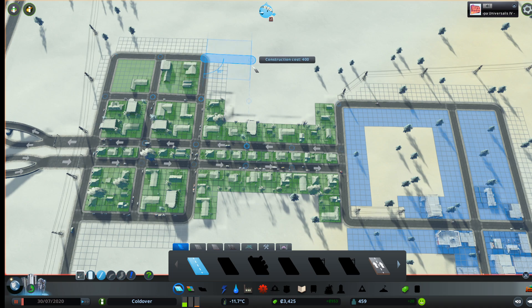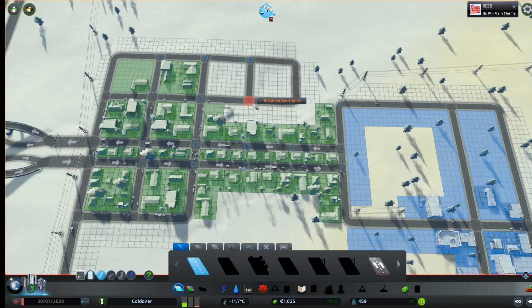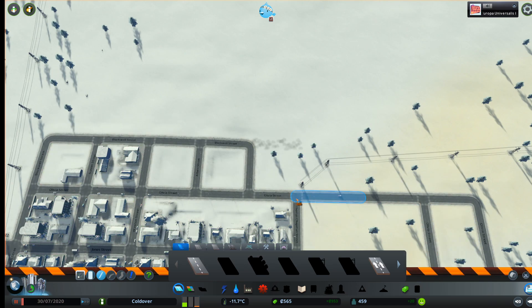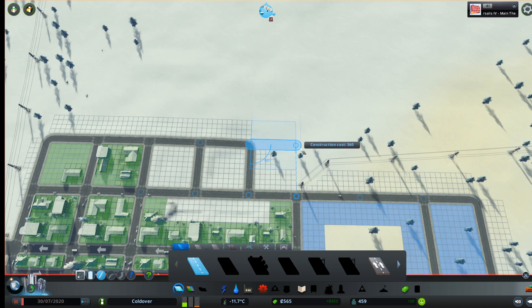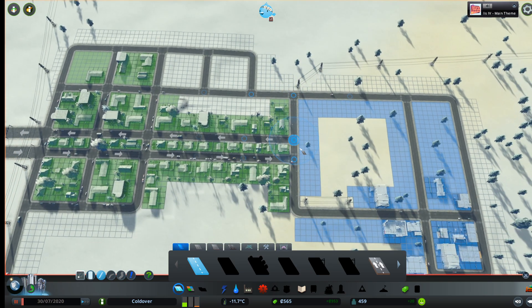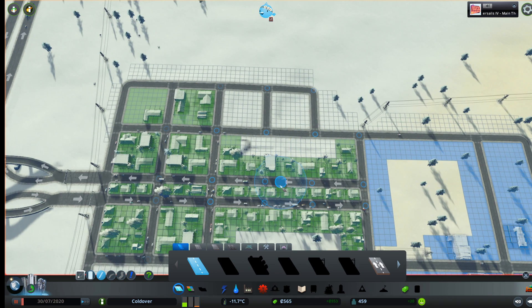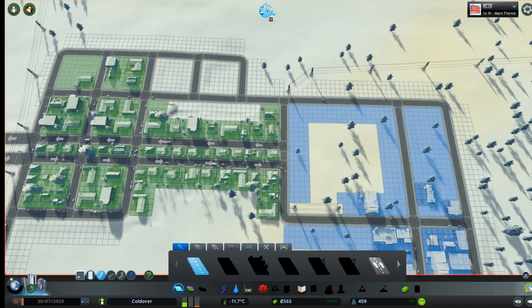For right now, we do definitely need to get ourselves some additional blocks going this way. I think I'm just going to do something along the lines of this. Hmm, that's awkward. What did I mess up here? Did I mess up this one? It's only 360. I messed up this, I think. This might be too long.